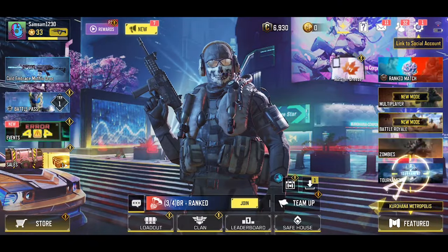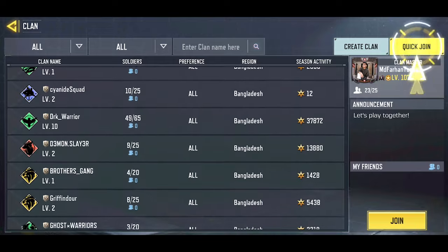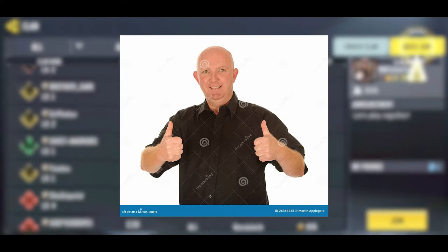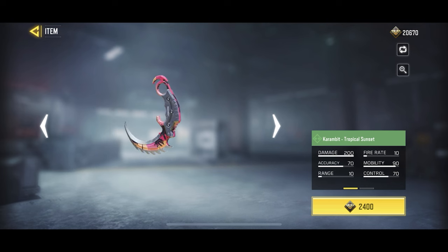For the first way to get a free Karambit, you need to go to the clan section by clicking on this tab. And then if you're not in a clan, it'll bring you to this page. All you're going to do is join a random clan, but make sure it has a decent amount of clan members so you're not joining an empty clan. Our main purpose is to be in a clan, so if you're already in a clan, great. After you're in a clan, you can go to the clan store, and if you scroll down, you'll find a Karambit for 2400 clan credits.